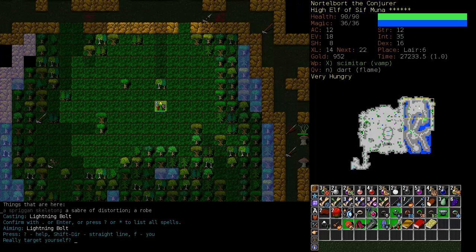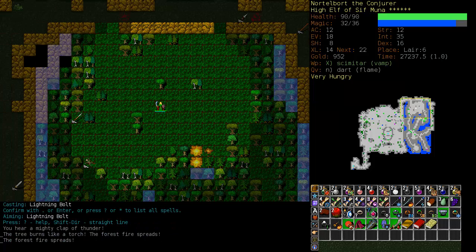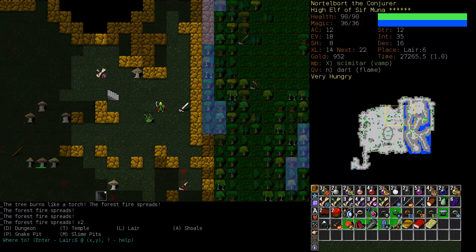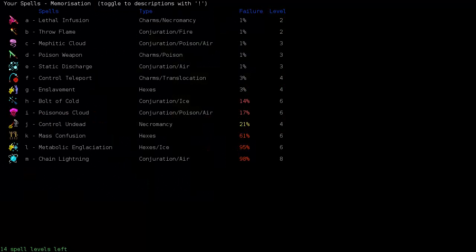Yeah, it looks like there's nothing in those trees. I didn't really expect there to be, but it's kind of fun to burn down the forests. Have I actually found the Orcish Mines? Interesting — I have not. In that case, I almost really feel like sticking with the higher tier air spells here.